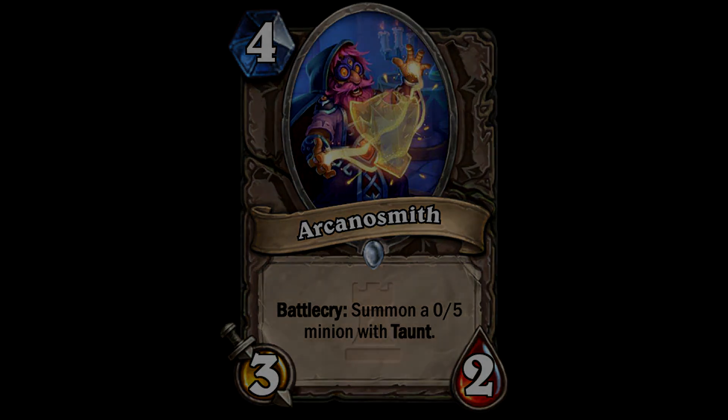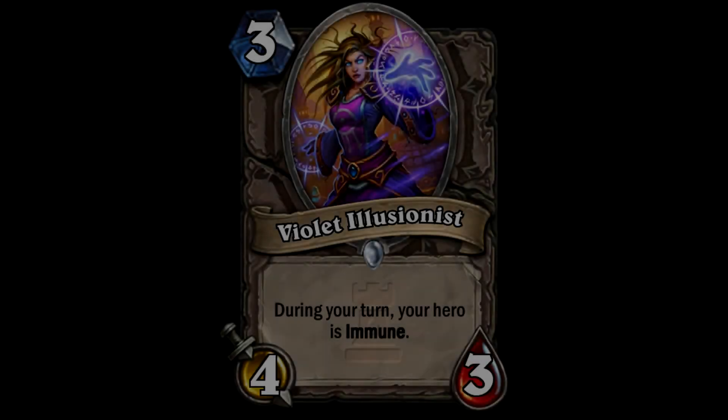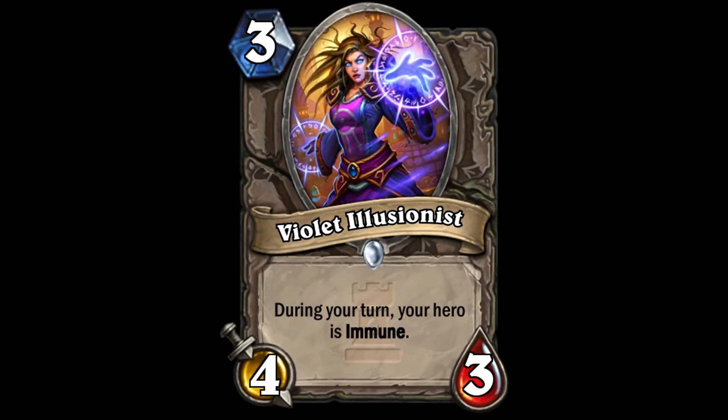Next up we have the 3-cost Violet Illusionist - a 4/3. This seems very powerful: during your turn, your hero is immune. So every time your hero attacks, it doesn't take any damage. I could see it getting played in warrior decks big time, just smashing everything up. Perhaps even a shaman deck with Doomhammer - just keep smashing things and you're taking zero damage. A 4/3 is actually really good stats for a 3-cost card. You could build a weapon-based deck around that.